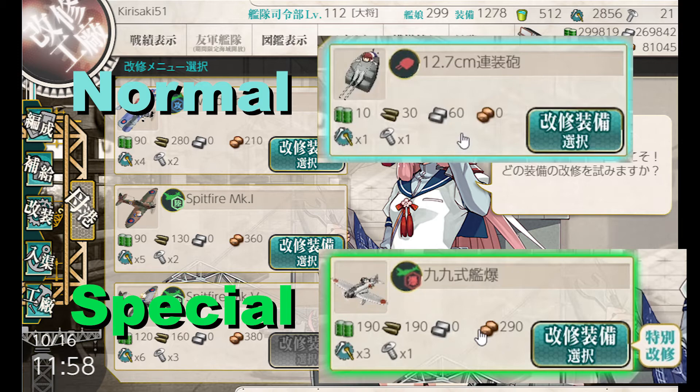With a recent update there was a change made to the UI in the arsenal menu. Now normal upgrades — upgrades that only require Akashi — will be highlighted with a light blue outline. Special upgrades, ones which are specific to the current helper ship, will be highlighted with a light green outline with a tag noting that it is a special upgrade.